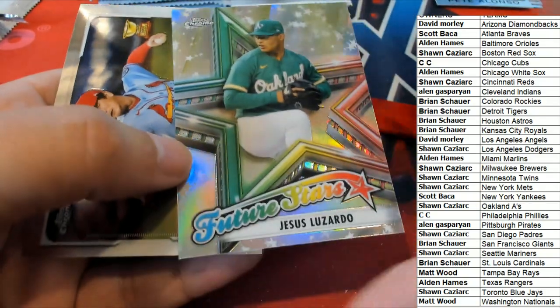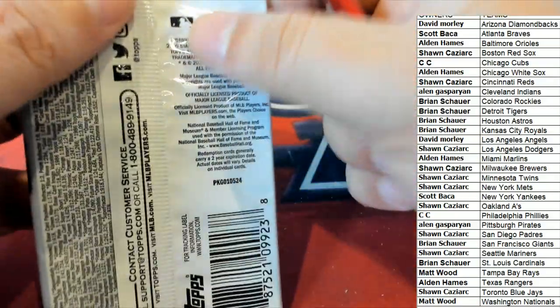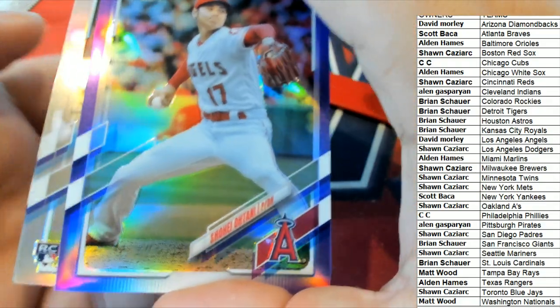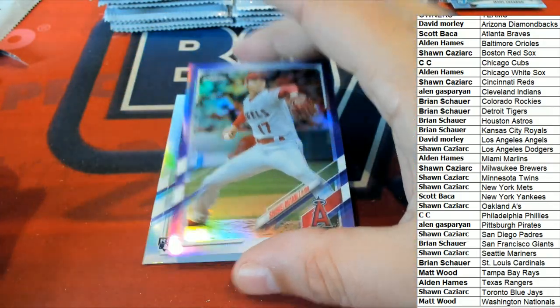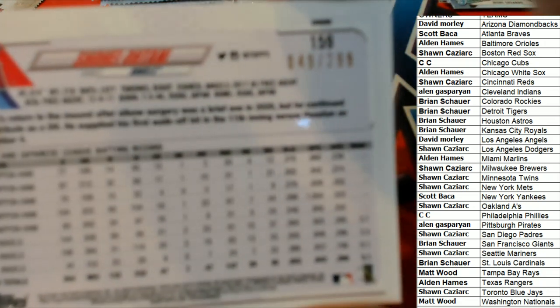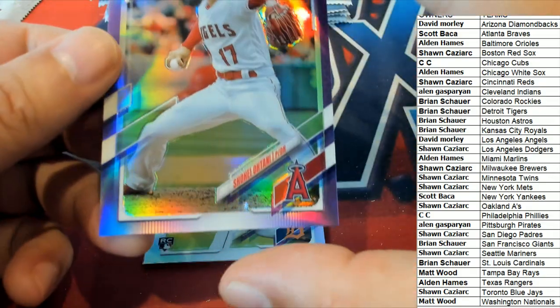We've got a nice Future Stars there — Oakland A's. Blue or Purple Ohtani, L.A. Angels — yeah, David M, nice Ohtani. Number 249, $299. So that is pretty cool, congratulations.